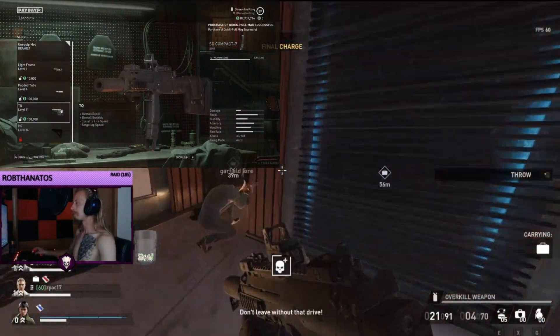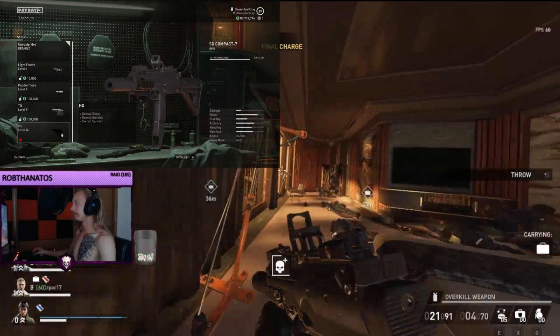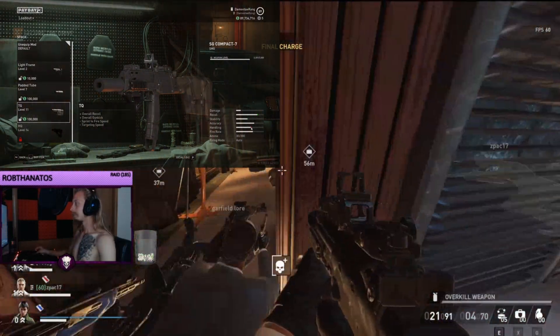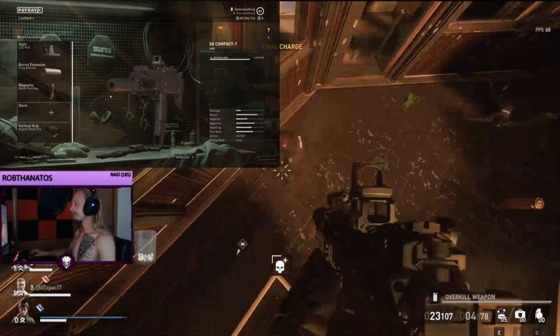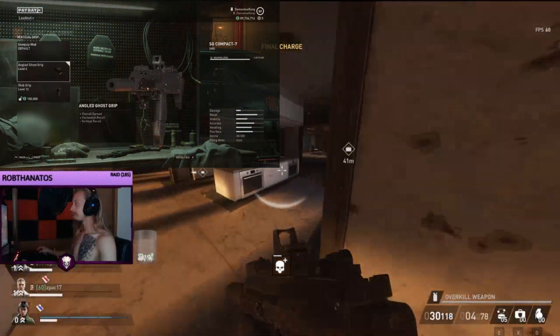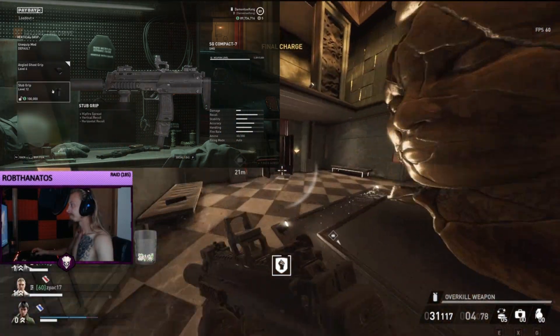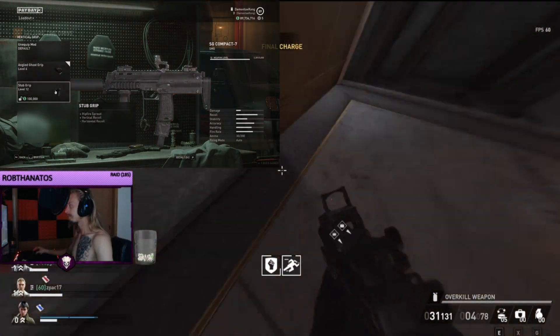Next we have the stock. There are a couple of options — I was waiting for the last one so I haven't placed any stock yet. As an example, this one has good recoil and stability but it does minus some of the handling. Then lastly we have a grip: this one is for overall spread and horizontal recoil, while this one is for hip firing and vertical recoil.